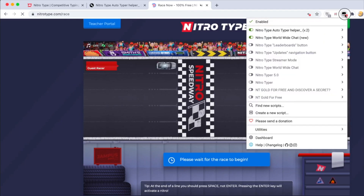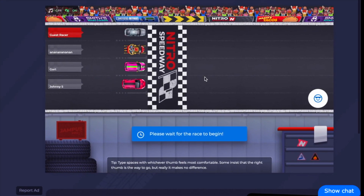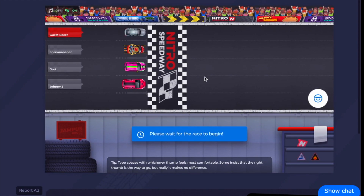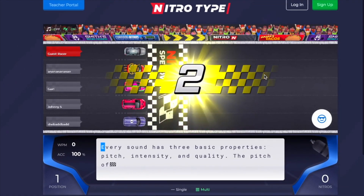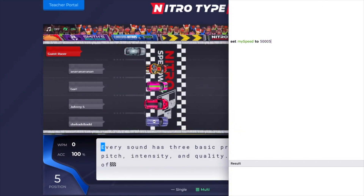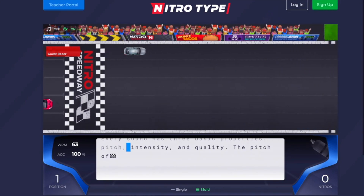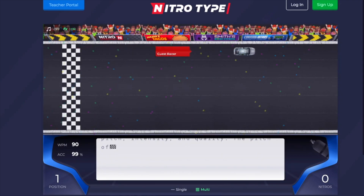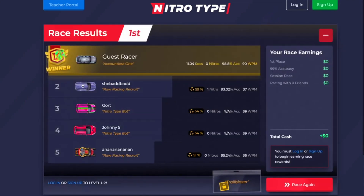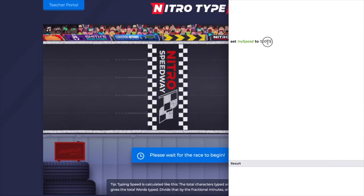That brings us to number three: the Mac auto typer. This auto typer is dedicated to Mac users only. The downside is that it doesn't automatically reload the races, so you'll have to sit there and restart each race manually for the auto typer to work. It still types for you though — all you have to do is set the speed and restart each race. It's not as good as the Windows auto typer, but it still works and it's better than nothing.